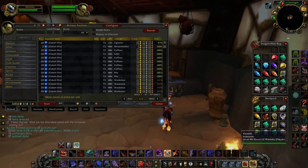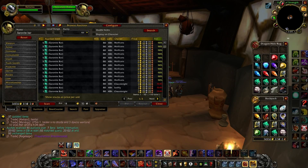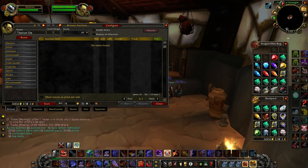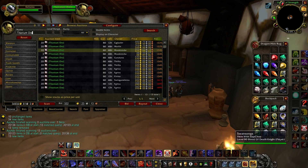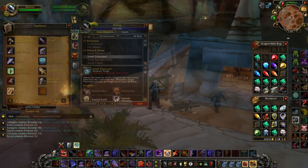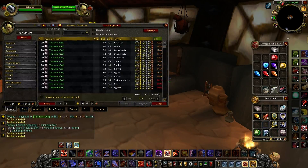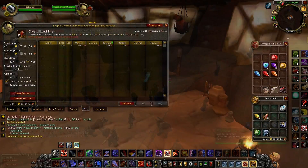Okay, so after an hour and a half of farming, I'll list all the items as usual, but before that, I'm gonna check if bars sell more than ore — sometimes it can be really different. Alright, so bars are more expensive, so I'm gonna make those and list them. After about 4 hours, everything's sold except the red gem, but I'll collect the gold anyway.